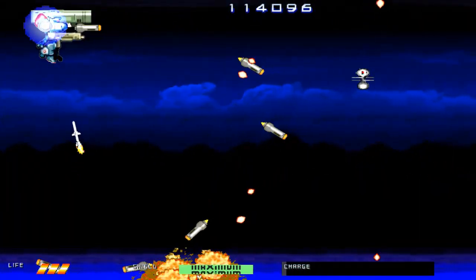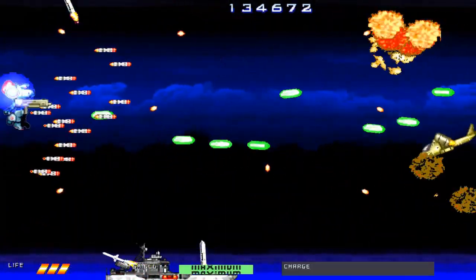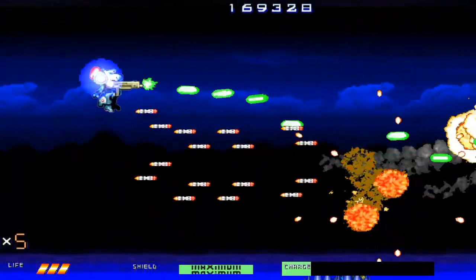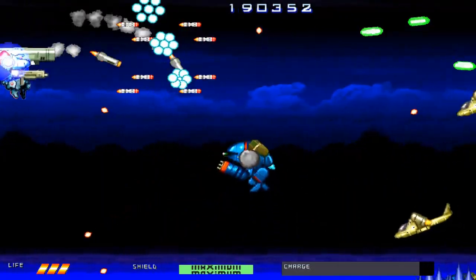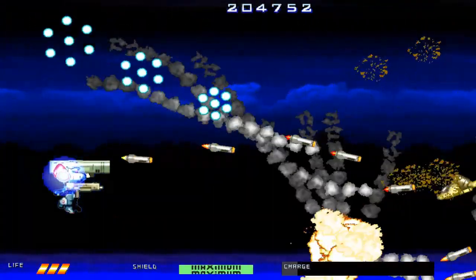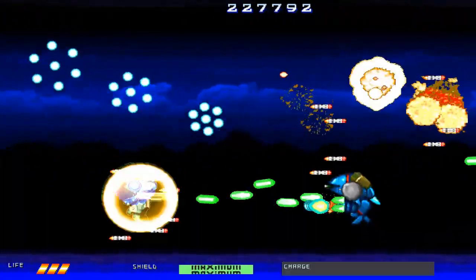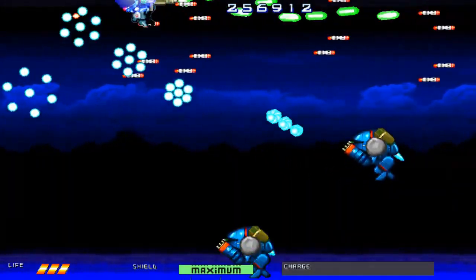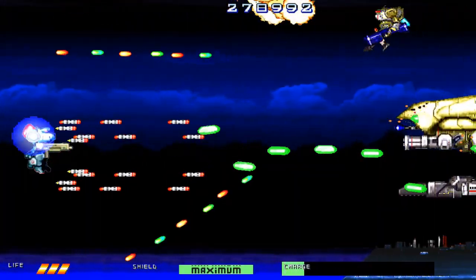Once you have your mech set up, off you blast and it is straight into the fray, just like it should be, with a host of fighter jets, rockets and enemy mechs gunning right for you from the word go. Despite having three weapons, you only have two buttons to worry about, as your primary and secondary weapons fire simultaneously using the main shot button. Your primary weapon also has three angles of fire — straight, tilted up or tilted down — and can be easily adjusted as you move, then locked into place when you hold down fire.